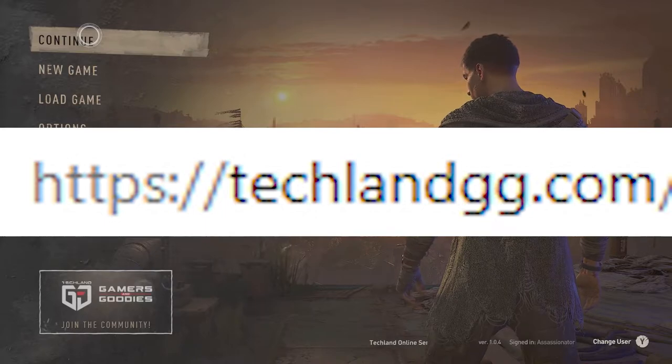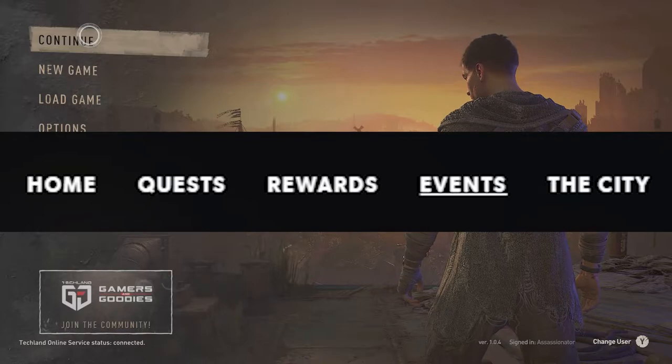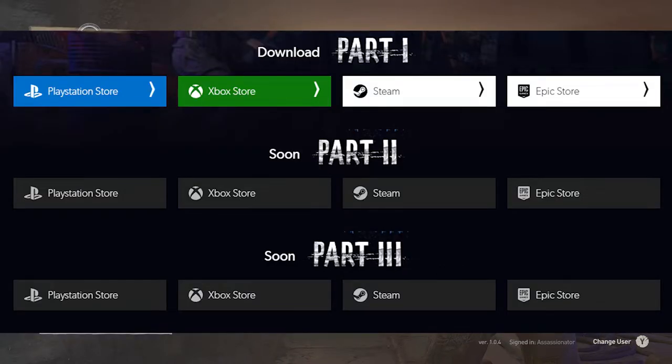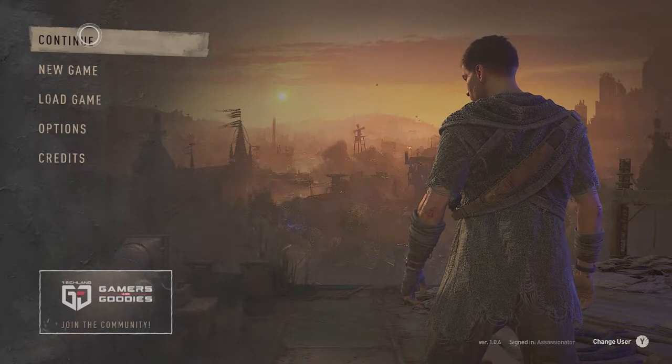So you go to techland.gg.com. Once you do that, go ahead and click on the event tab at the top, go to the bottom of the page, and choose your platform. Now obviously whatever platform you have your Techland account synced with or you're playing the game on, that's what you're going to want to select. I'm playing on my Xbox Series X, so I'm clicking on Xbox.